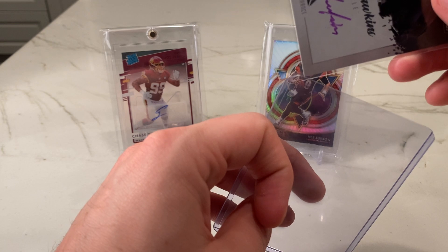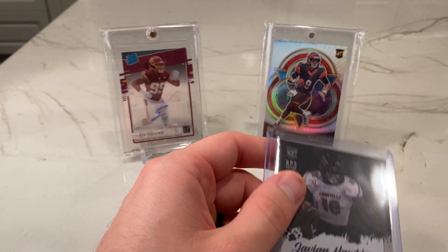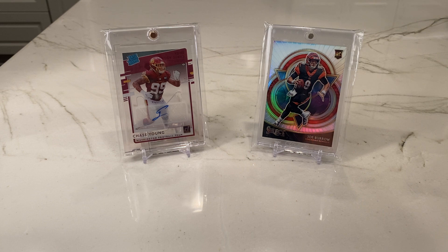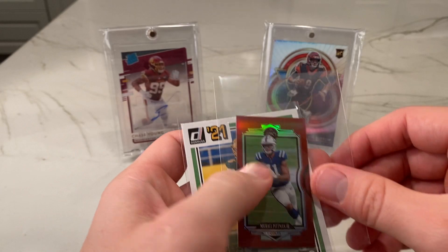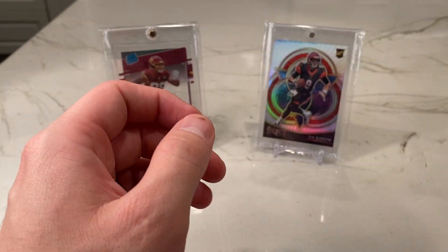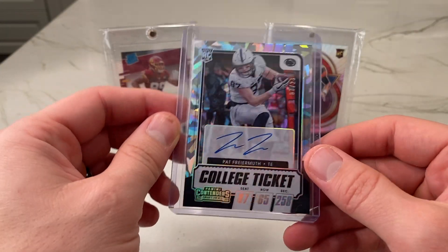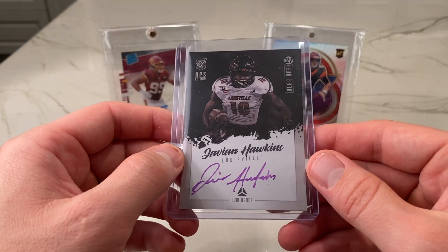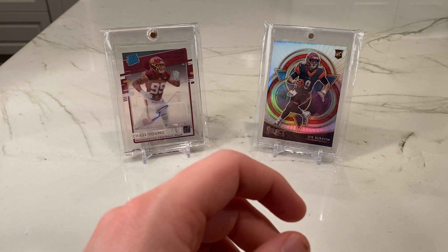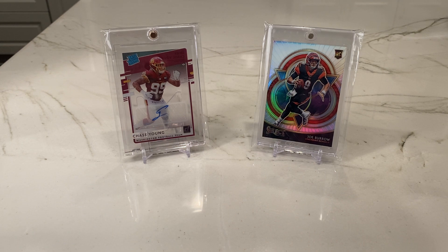That was a pretty good Boombox, I would say. Quick recap here: I've got the Michael Pittman Mini, number 275. The Trey Lance out of Chronicles, numbered to 149. And then we got the Pat Farnuth on-card Cracked Ice auto out of 23. And then another on-card auto — Javion Hawkins, the Year One RPS out of Luminance. Two on-card autos in that box — I cannot complain. Like, comment, subscribe — helps the channel grow. We will be back early next week with Gold Standard, so stay tuned. Thanks guys, have a good night!